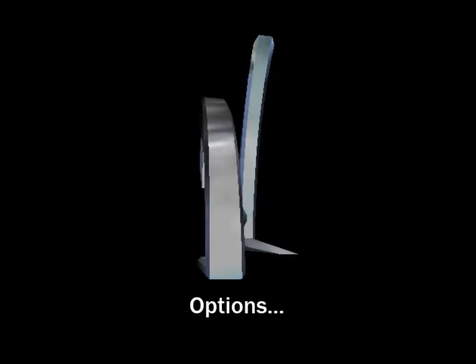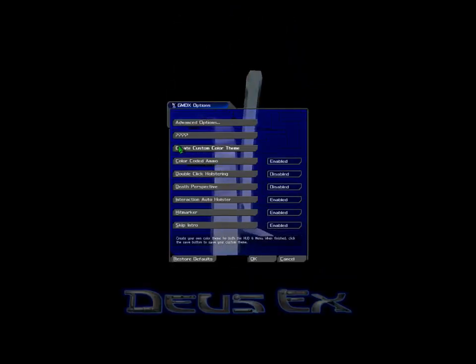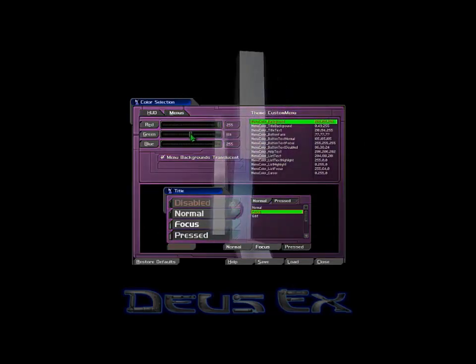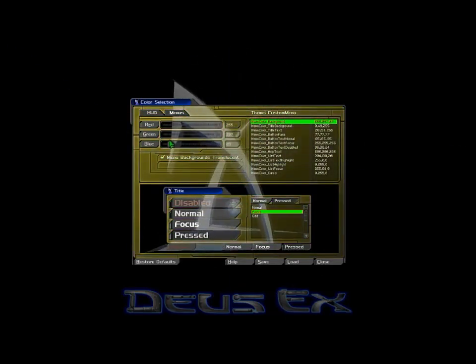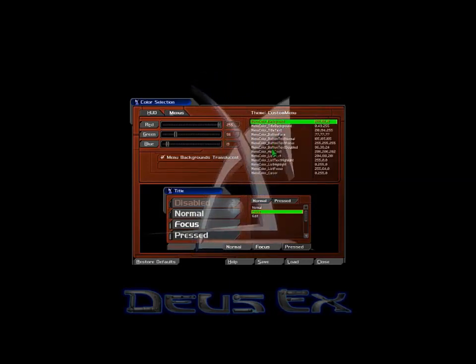Three new options menus are available to further customize the experience to your liking. Some examples follow. Create your own custom color theme — use the sliders to change color for each individual UI element for both the menus and HUD.